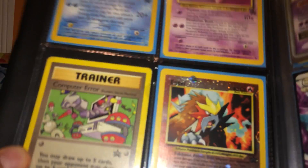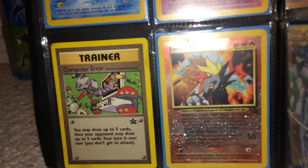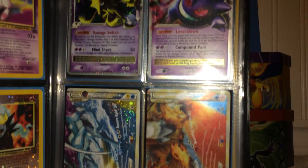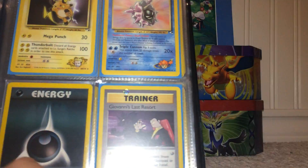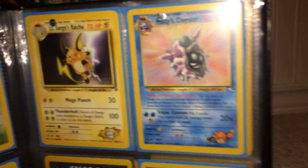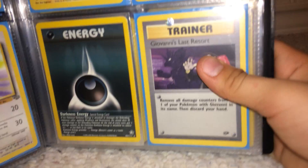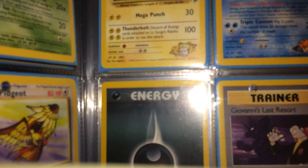Over here we have some promos. Up top we have Muriel, we have a Mew promo, we have a trainer — Computer Error — and then an Entei, which is really pretty. Then we have an Alakazam Level X up there, and then a Gengar Level X, and then a Raikou and Suicune Legend piece, and then a Suicune and Entei Legend piece. Next page we have Dark Arbok, we have a Dark Weezing, we have a Rocket Snorlax — pretty cool — we have a Lieutenant Surge's Raichu, Misty's Cloyster, a Darkness Energy, and then Giovanni's Last Resort. Those are some more rares.